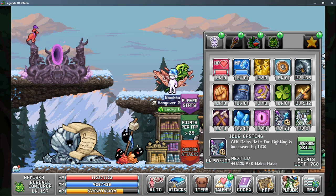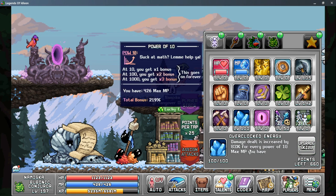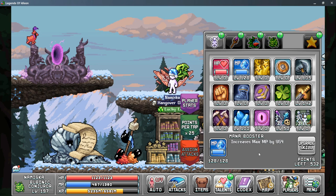From there, your next big talent priority will be getting Overclocked Energy, as this is one of the main sources that the Shaman gets its damage bonuses from, so we want to max this out as soon as we can. And the next is Mana Booster, which benefits from Overclocked Energy — this scales up as you put more talent points into it and you can see we get a pretty good bonus from this.